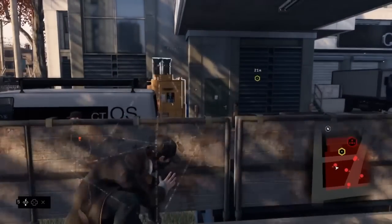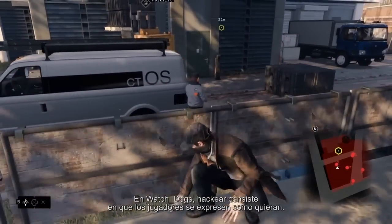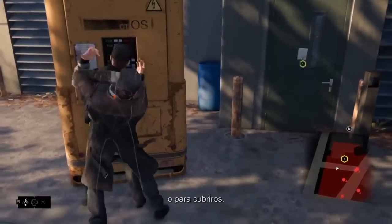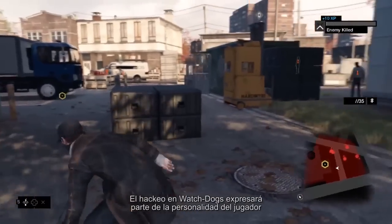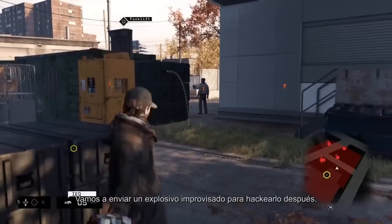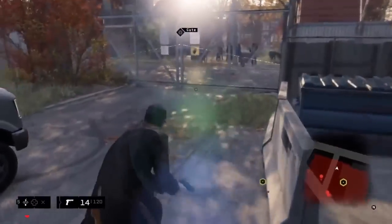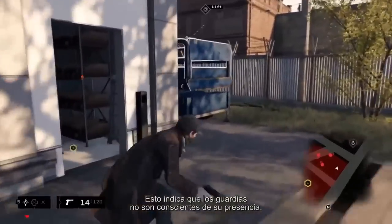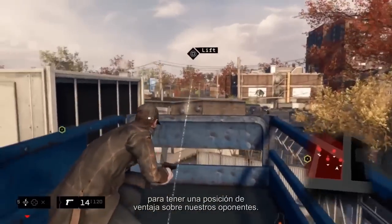Let's hack this forklift. Aiden can use the environment to distract and lure guards. Pretty much anything you hack has multiple functions — for example, you could use this forklift to access the roof, or you could use it to create cover. Hacking in Watch Dogs is all about player expression. Let's set an improvised explosive device so we can hack it a little bit later. You'll also notice Aiden's low profile stance — this indicates when the guards are unaware of our presence. We'll try to reach the upper level of the building to gain a vantage point over our opponents.